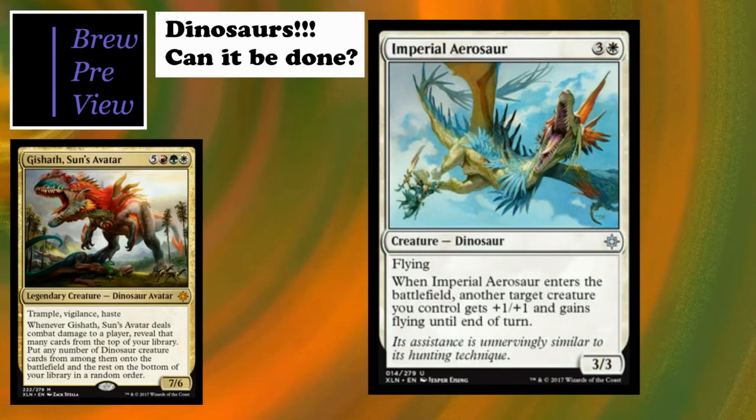Imperial Aerosaur is kind of interesting, but I don't really care for one-time ETB effects like this. Yeah, sometimes it can steal you the game or get Gishath through a blocker, but for the most part one-time effects like this aren't great. There are ways to blink dinosaurs, but since we're going tribal I didn't want to include something like Eldrazi Displacer. Just an interesting dinosaur overall.